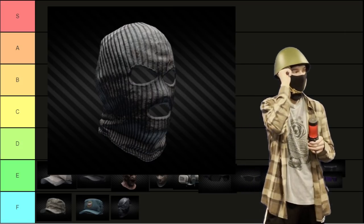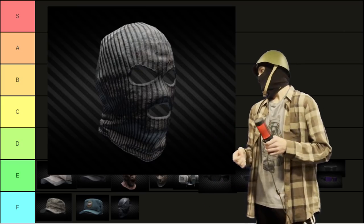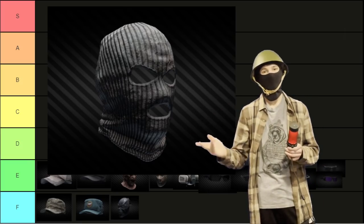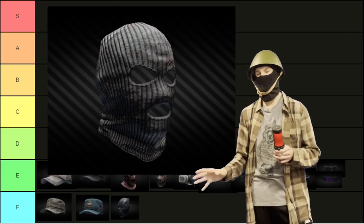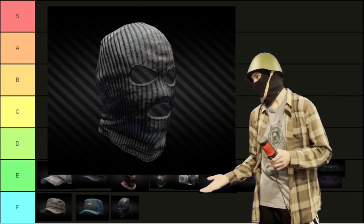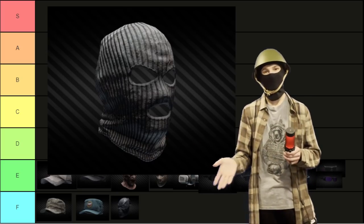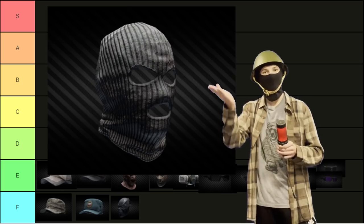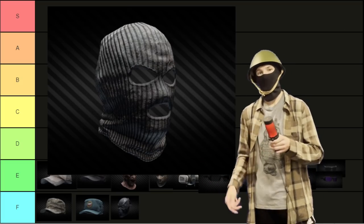Coming up to D-tier, we have — this one's a little controversial, probably — the Balaclava. The only reason it is in D-tier is because there are options that are just better at higher tiers, and for the sake of them falling into their natural places, this has been put in D-tier. However, if you were just to wear it, I would consider it a C or B-tier item, because when it's all you got, it looks pretty decent with pretty much anything. D-tier is solely for the sake of other items being just better than it, but on its own, C or B-tier is a very fair place for that to be.